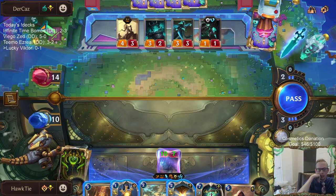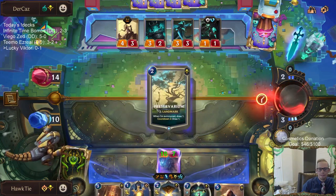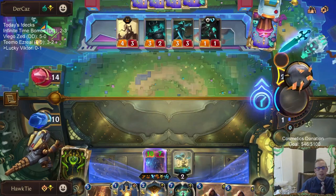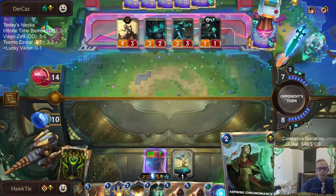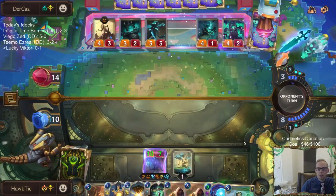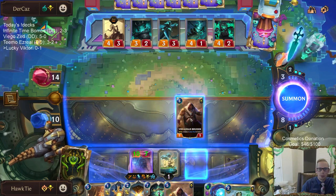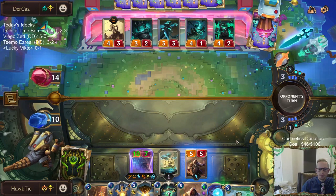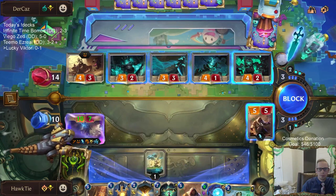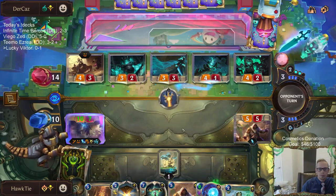I wish I would've just challenged to begin with, because then I would've just played the Bruiser afterwards. I need defensive things like Quicksand. That's a four-one I can kill with MK2 — that's good. We're going to block, block, kill that. I'm going down to three.